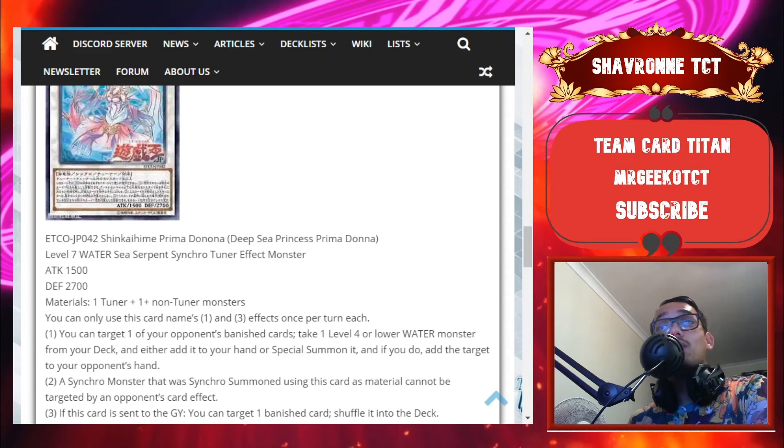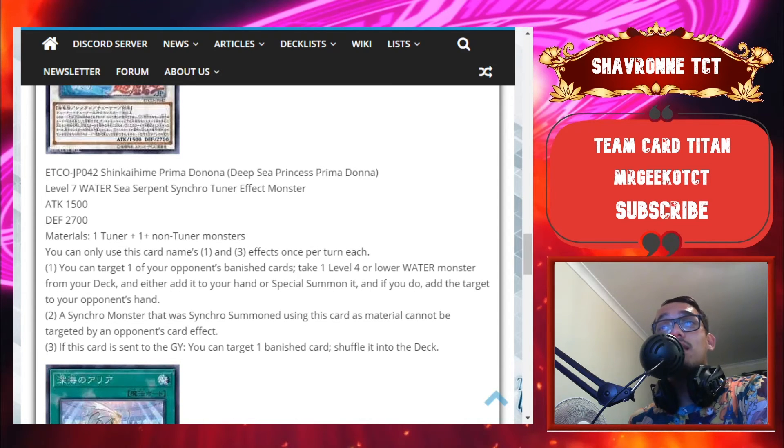Now we're getting to the Synchro: Deep Sea Princess Prima Donna — a Level 7 Sea Serpent Synchro Tuner monster. You can only use this card's named first and third effects once per turn each. You can target one of your opponent's banished cards, then take one Level 4 or lower water monster from your deck and either add it to your hand or special summon it. Another way to get bodies onto the field, and the add can trigger effects from other archetype cards. You are returning your opponent's banished card to their hand, so it's not too great on its own right now.